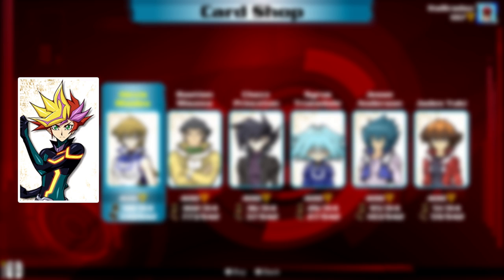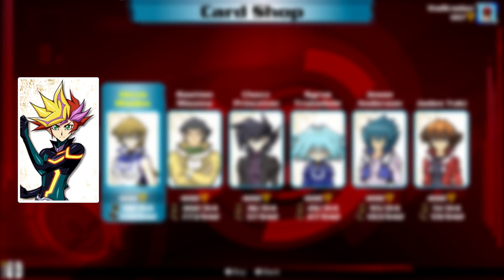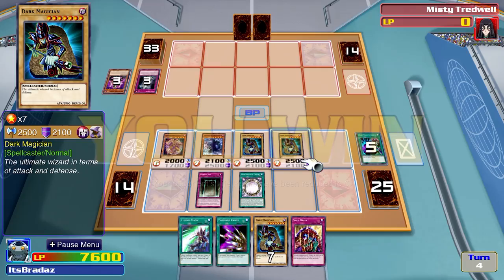And finally, into Yu-Gi-Oh VRAINS, the only pack is Playmaker, and this one's pretty straightforward. We have pretty much everything released since VRAINS came out — so Cyberse, Goki, Trickstar, Altergeist, Rokkets, Borrel, Topologic, Vendreads, Crawlers, Orcusts, Crusadia, Salamangreat, World Chalice, World Legacy, Tindangle, Nightmares, and a bunch of generic link support.